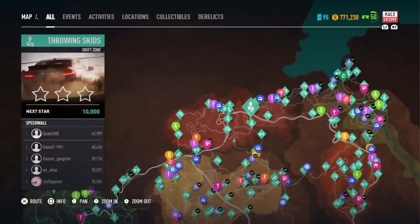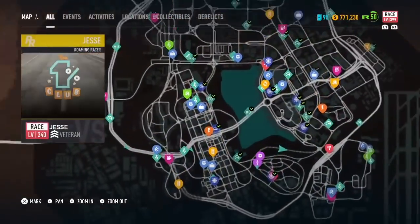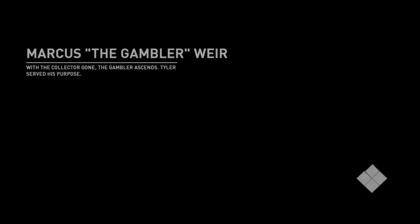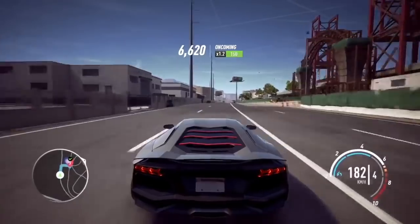That was it for the new cars. Now let's move on to the money glitch — I'm going to show you that it still works. If you're new to the channel and haven't seen the money glitch yet, you can watch the previous video. You'll want to come to this location right here on the map and fast travel to the nearest fast travel point.